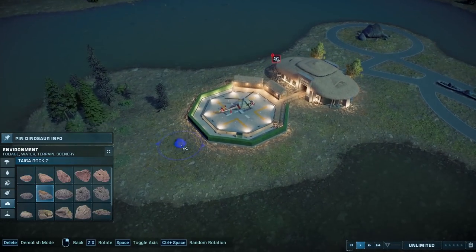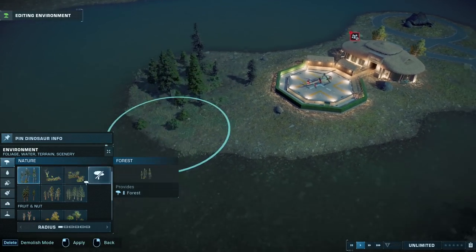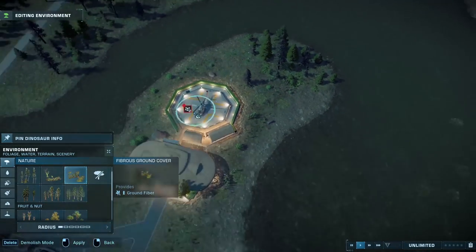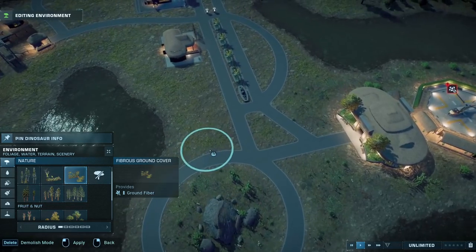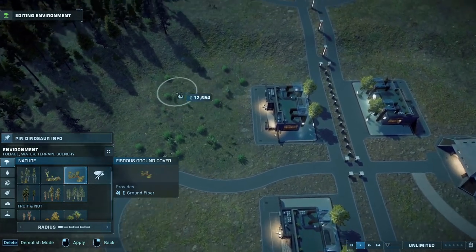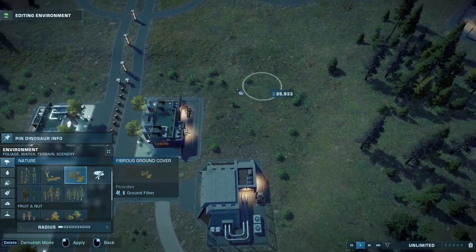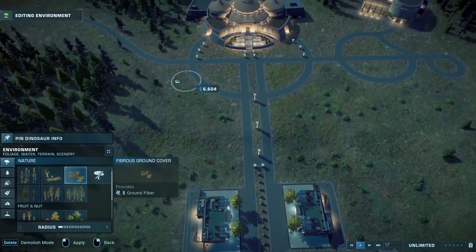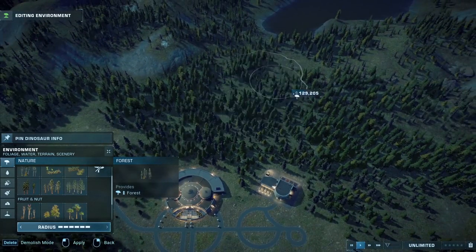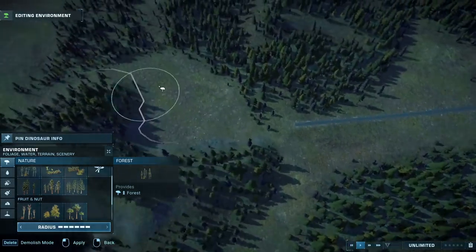About the day-night cycle: there is one, but you can't really control it — you can't make it daytime or nighttime when you want. If you're looking to make a screenshot, there is a photo mode, which every game really should have, and this one has one. But I don't think there's an option to adjust the time either in Sandbox or capture mode.